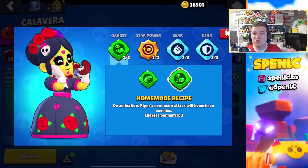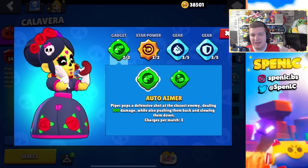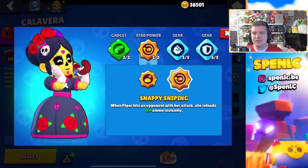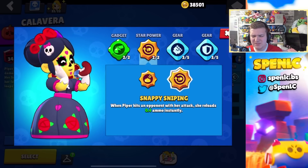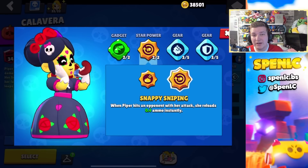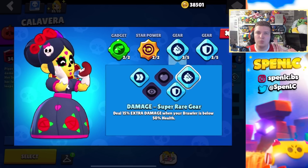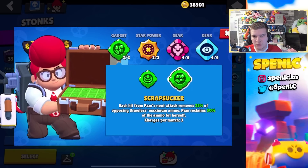Piper has two versatile gadgets. More often than not I'll use Homemade Recipe especially on Bounty, but if I'm playing ladder I actually pick Autosaimer a lot because she's so vulnerable to any sort of aggro. Pretty much all the time I use Snappy Sniping — I know some people pick Ambush on certain Bounty maps, but I just prefer Snappy Sniping because it lets you dominate a lot more against tankier options. In terms of gears it really just depends on what map you play.